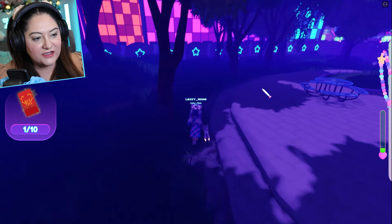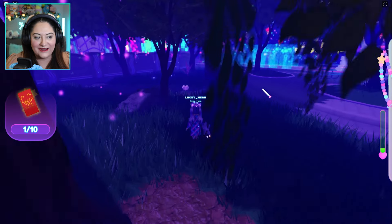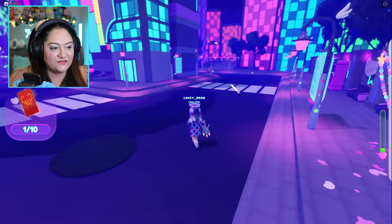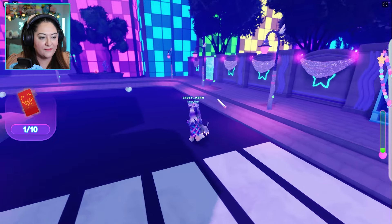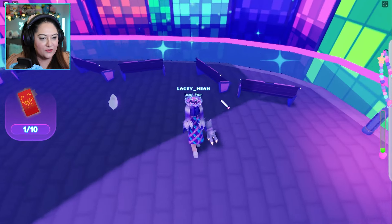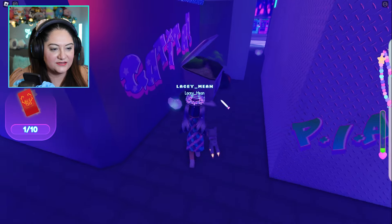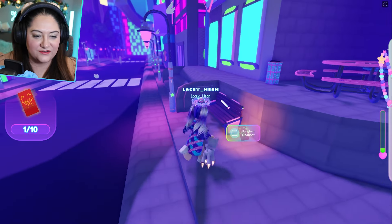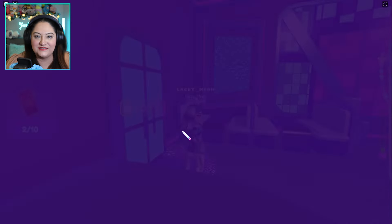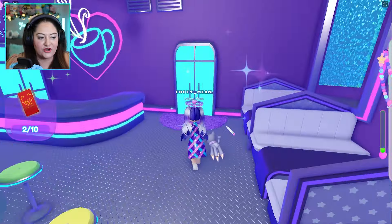I usually run around this part and collect the rest of these moonstones as I go. Since we have to find 10 of them, I tend to make a bit of a circle. I start out by going this way to the right. I always look up here because there's usually something up here, but not this time apparently. Also going to look in between these buildings. There's one here — we want to collect that. I also tend to check in the shops because sometimes these quest items are in the shops. I don't think there is one on this particular quest, but it never hurts to have a look.